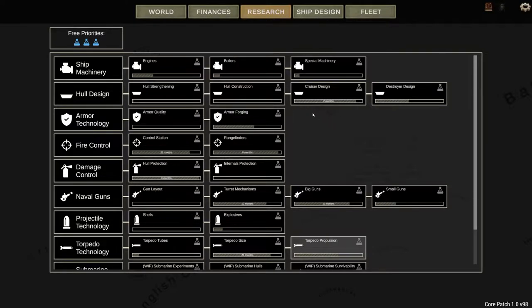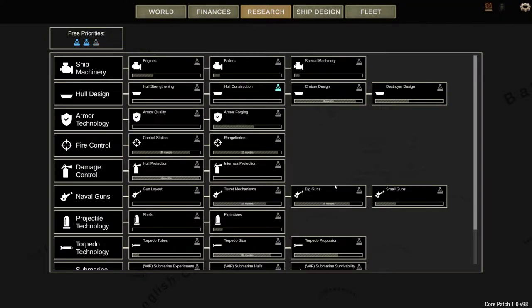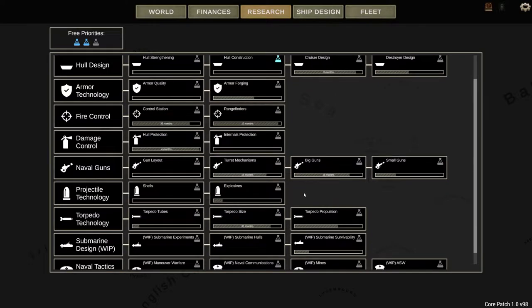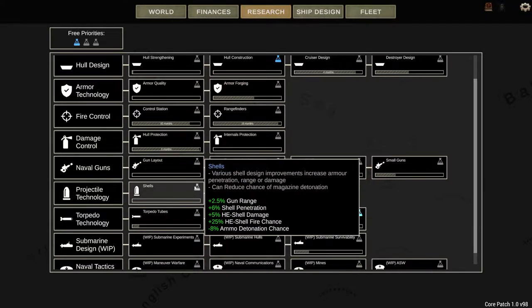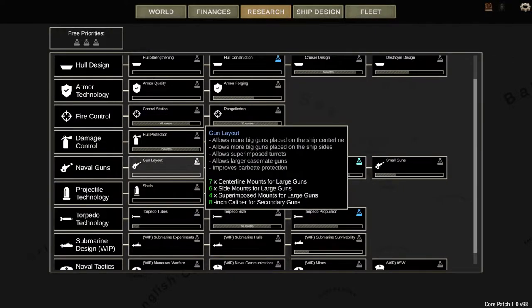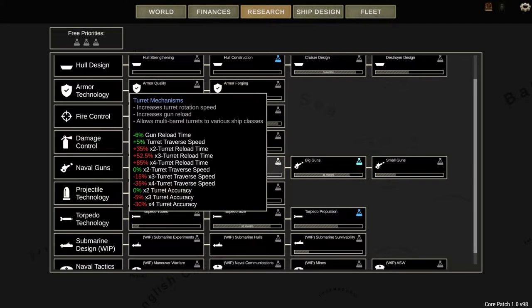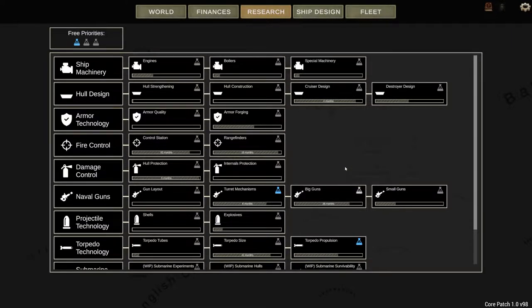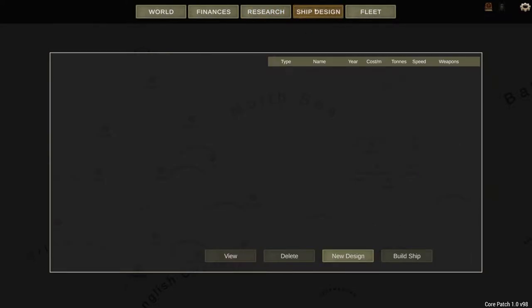One of the things I'm going to focus on for research is hull construction, torpedoes, propulsion, and gun-related tech: six-wide superimposed mounts for large guns, gun reload time, turret reverse speed, maybe turret mechanisms. So those are our three priority research areas for now. Then we've got our ship design and our fleet — of course we can't see the fleet until we build ships.